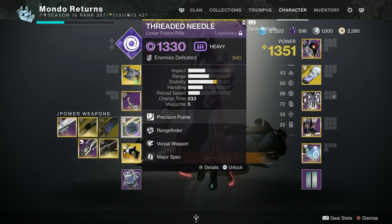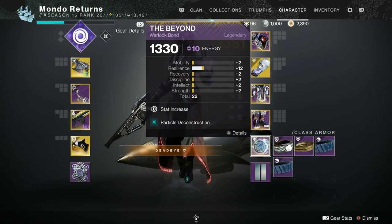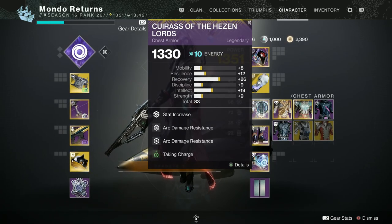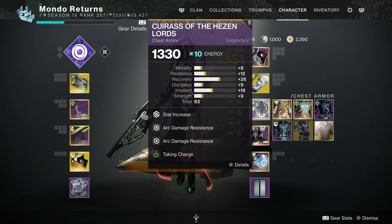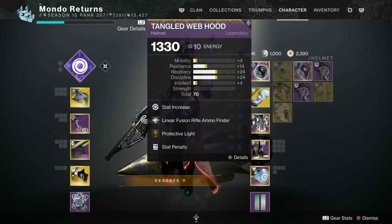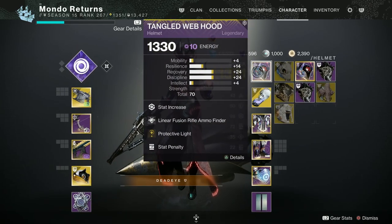Threaded Needle, Range Finder, Voraple. On my armor, obviously Particle Deconstruction, Linear Fusion Rifle Scavenger. Absolution means if I pick up an orb, I'll get energy back in all my abilities. Overload Bow and Bow Reloader to increase the draw time, to make my bow faster.